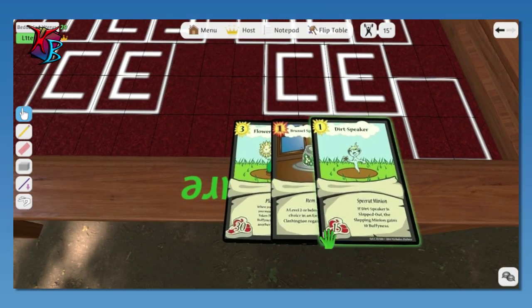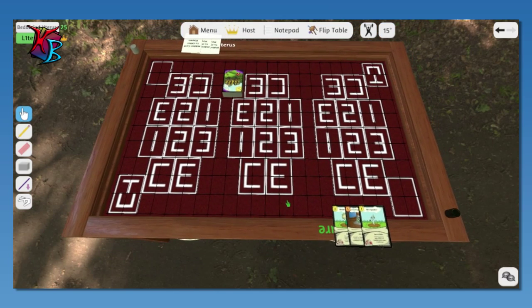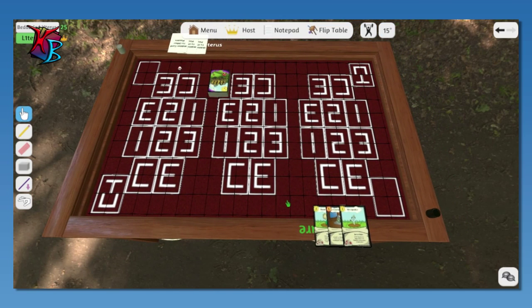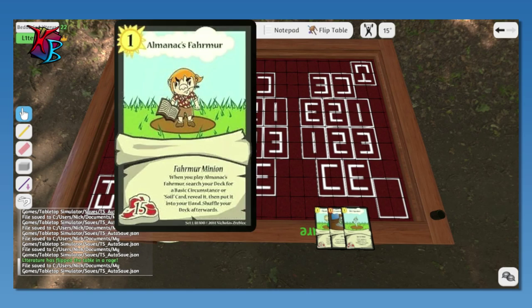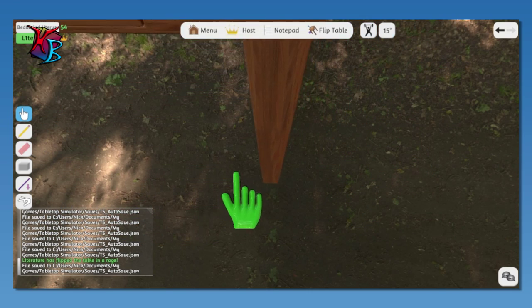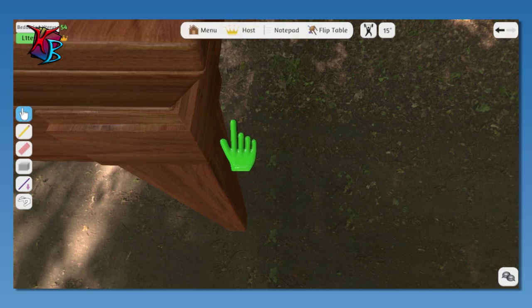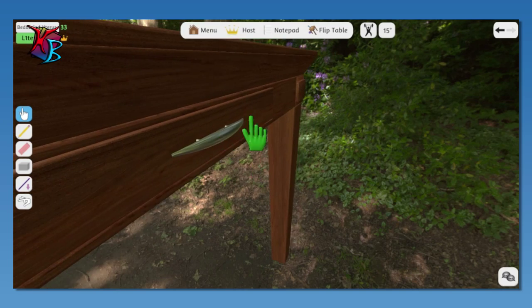I'm all right with my hand. You could go first this time if you want, since I went first last time. Sure. I'll just look at the side of this table — it's a really nice side of the table — as you search your deck.